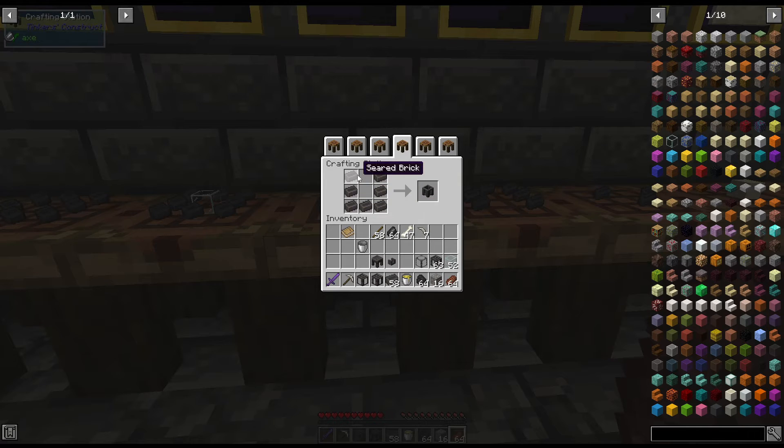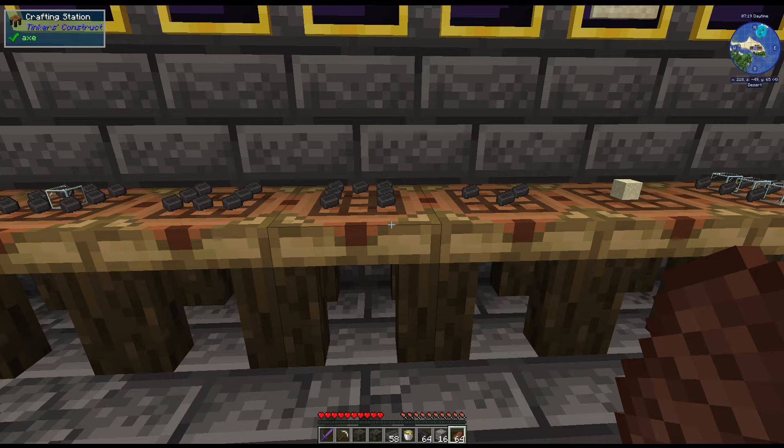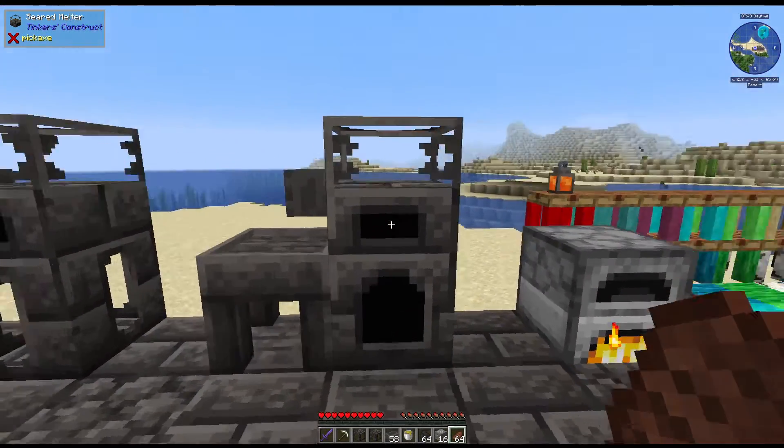We're also going to need a basin and a table. You can make one of them first — you don't have to make both — but you need at least one. For the basin, which makes a block of iron, gold, or whatever you have in your melter, you do seven blocks arranged in a U-shape. The table is the exact opposite — same amount but arranged in a table shape. You'll also need a seared faucet, which allows it to pour out into whatever you're placing below it. That recipe is three seared bricks in the bucket pattern, and it makes two seared faucets.